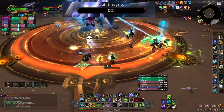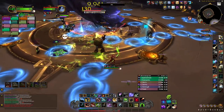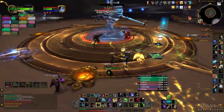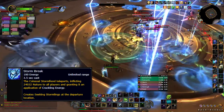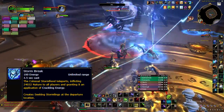Once the vault integrity reaches 0%, it's intermission 2. A colossal storm fiend will spawn that needs to be killed. Orbs will come out of it — just watch out for those. After some time, it will cast storm break and teleport to a new location. Its previous location will have small stormlings that need to be slowed, stunned, and killed before they reach the storm fiend.